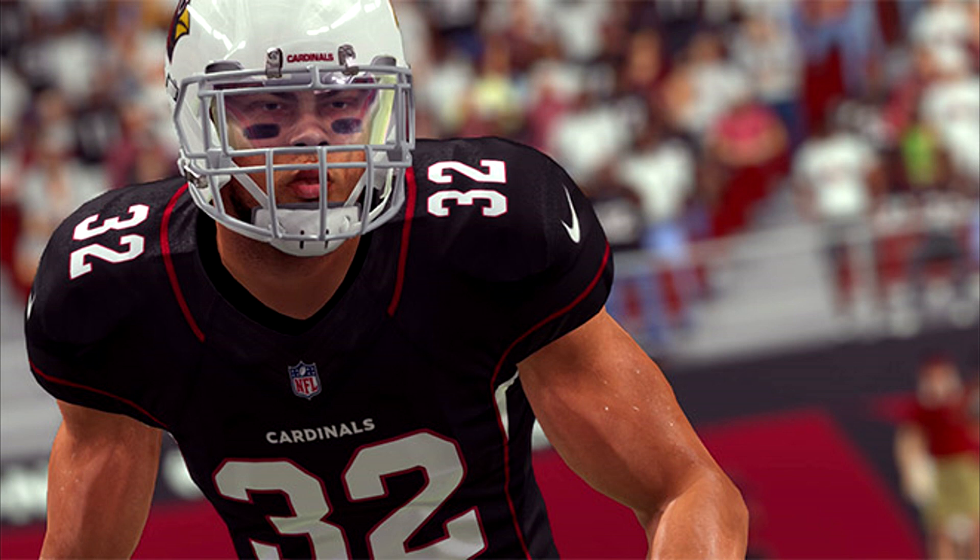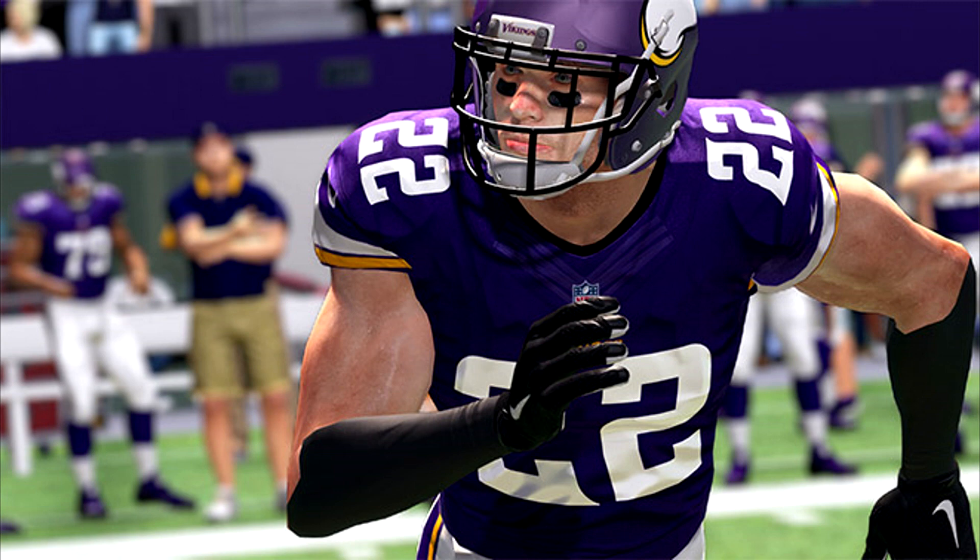Number 2 is another free safety at 94 overall, making him the 3rd highest rated defensive back in the game. I've been excited to talk about Harrison Smith of the Minnesota Vikings. He's a 94 overall with 87 speed, 91 acceleration, 87 agility, 71 man coverage, 88 zone coverage, and 92 hit power. As a Vikings fan, it's been a ton of fun watching Harrison Smith. He's one of the best coverage safeties in the league, while also being one of the best tackling safeties and a very effective blitzer. He can play free safety or strong safety. Man coverage is not going to be his strong suit with only 71 man, but there are still so many things you can do with Harrison Smith, and I'm looking forward to using him in Madden 17.